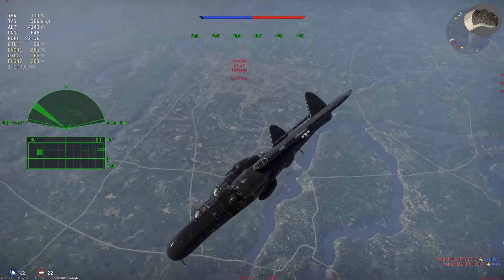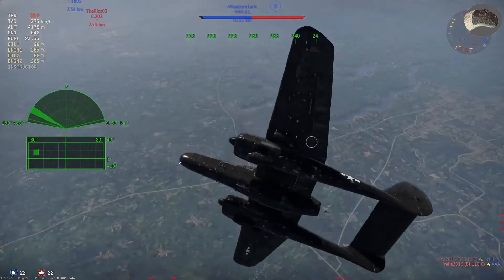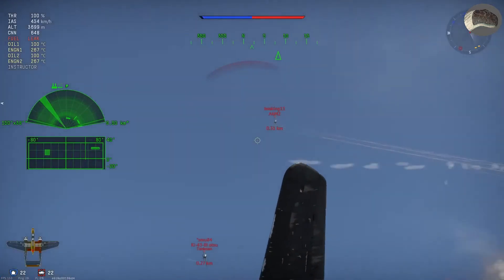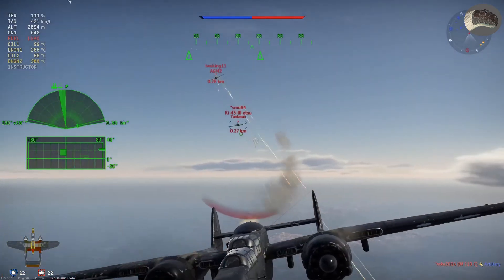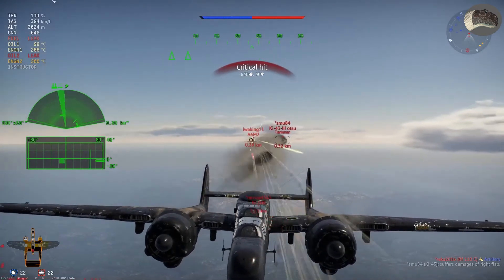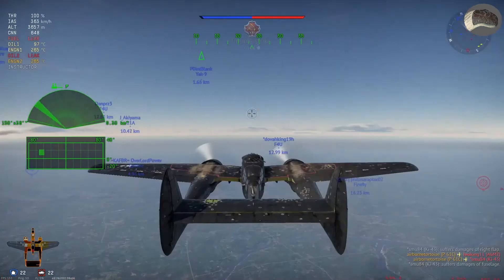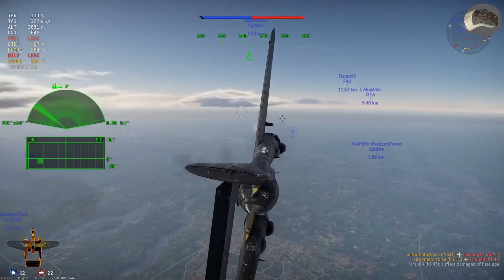Now I have to deal with the Japanese prop planes. The Ki-43, I'm pretty sure, starts to shoot at me. I try to turn around and use my turret to shoot back. I light one on fire and then immediately focus on the other one. I get rid of the second one and then the first one goes down. Yeah, a lot of things happening there.